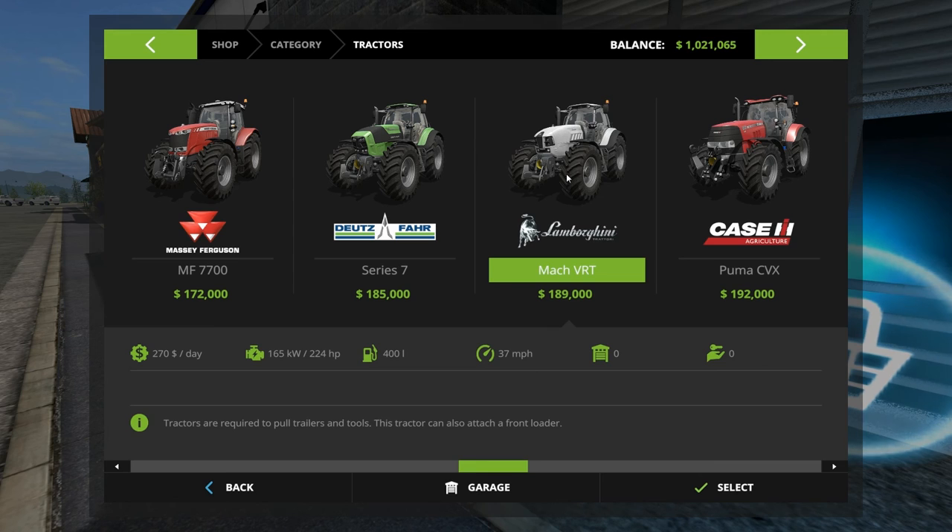What does Lamborghini offer us? 245 horsepower, wheel weights, front loader, almost the same price — a little bit cheaper. Goes faster, holds more fuel, but costs a hundred dollars more a day. So it costs $700 more a week. We're only on day two, but we can accomplish an awful lot in a week in this game at the rate we're going. Didn't realize Lamborghini made tractors.